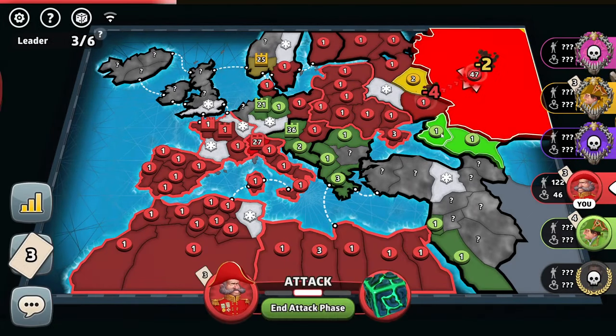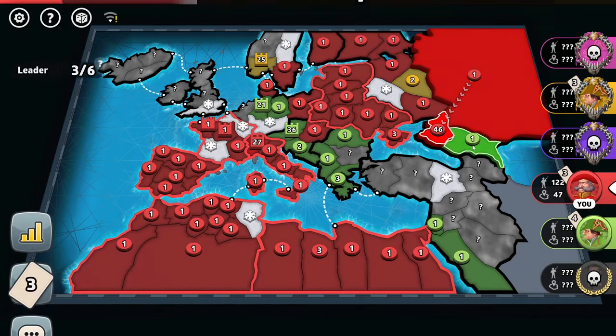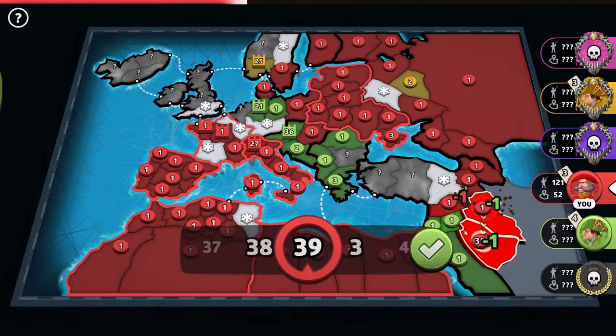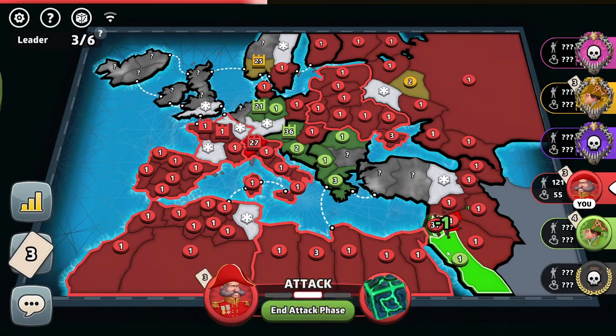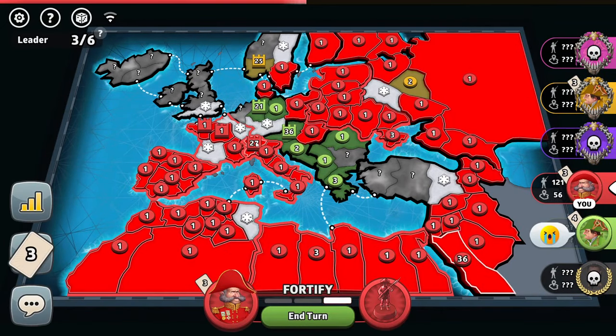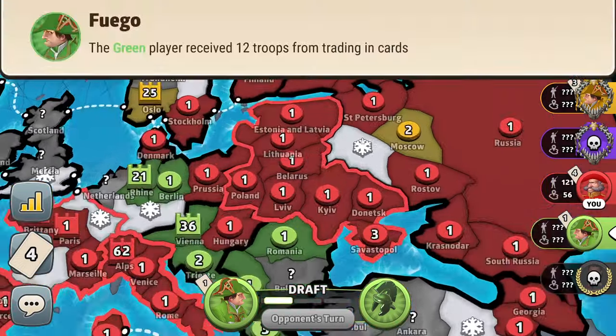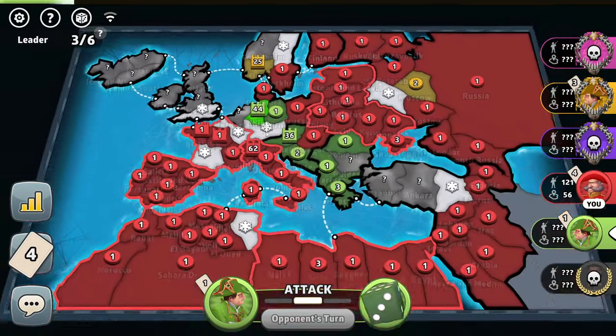Let's actually leave those two troops of the yellow player in case the green player tries to eliminate him. We wipe out the green player from over here and fortify those troops like this. Let's see if he goes to eliminate yellow — he might miss out on that one territory in Moscow. 44 troops — is he going for that? He does not.